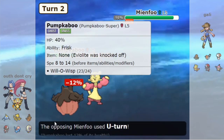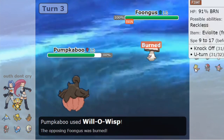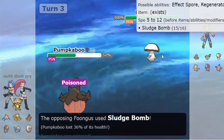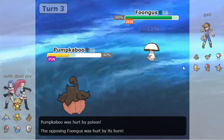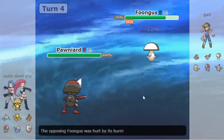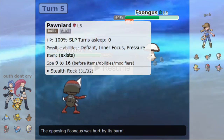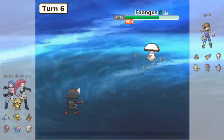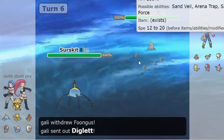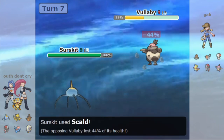Pumpkaboo gets a burn on Mianfu in exchange for losing the Eviolite — a pretty fair strategic trade because that burn is valuable. You also get a burn on Fungus, which is valuable too, though you get poisoned which is a little unfortunate. Using Pumpkaboo to burn two Pokemon is overall really valuable. Ponyard comes in and makes a strategic decision, valuing Stealth Rock for Fletchling and Wallaby more than getting slept. He's okay with getting slept in order to get those Stealth Rocks down. Then the Surskit switches in.